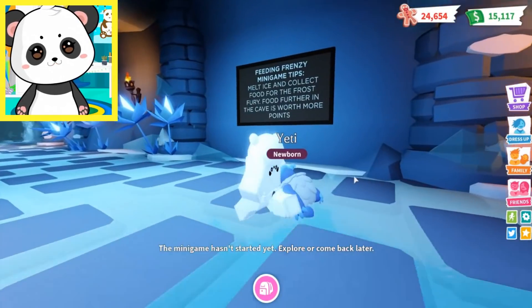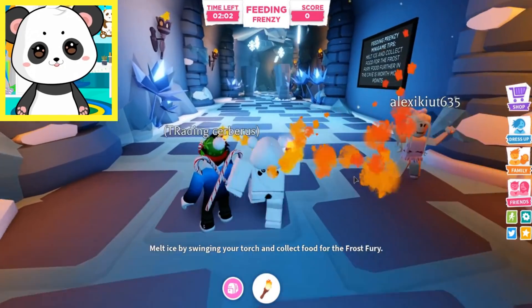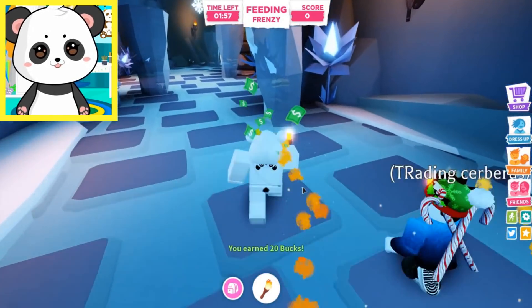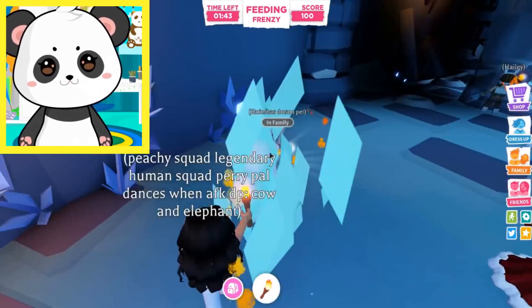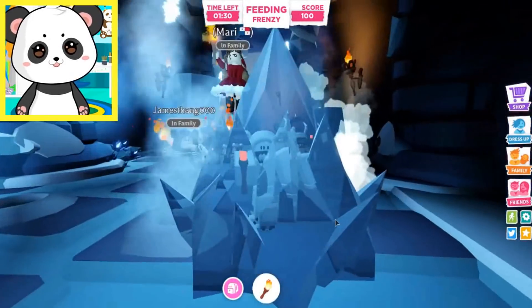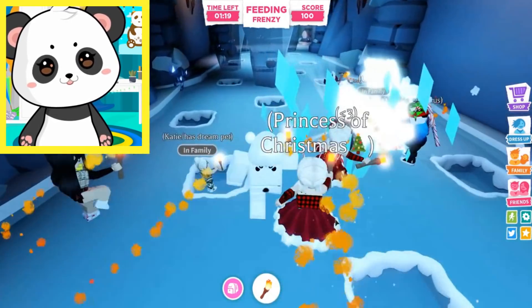Let's see — feeding frenzy minigame tips! Melt ice and collect food for the Frost Fury! Food further in the cave is worth more points! Okay, cool! Oh, the game started! So wait, what do I do? I need to get that away! So there's some food in there — let's go ahead and melt that! I'll get that burger — I want that burger, that's my burger! Did you steal my burger? Don't steal my food! Oh no — I'm Perry the Frozen Panda! Just gotta watch out for the holes! That's what I was messing up on — I didn't know I wasn't supposed to mess with the holes!